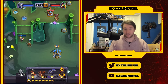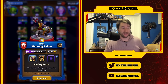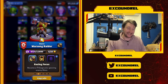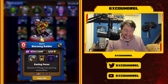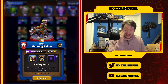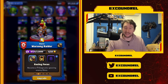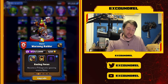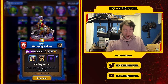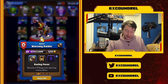In action versus Hogger, you can see how much damage it does - it burns off almost all of Hogger's HP, allowing my Pyromancer to trade up versus him. That shows just how impactful that talent can be, especially on defense. The final talent is Warsong Raider with Raising Focus, which is an absolutely fantastic talent that changes what this unit does.